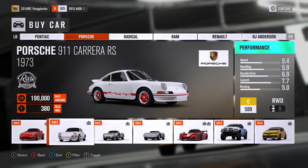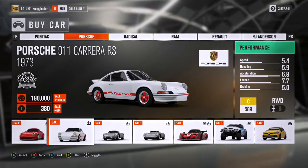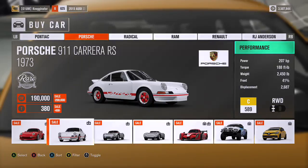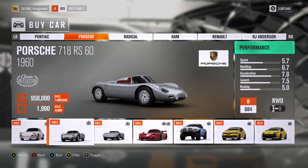This one is the rally car variant and it also comes with the RWB body kit. Porsche made rally cars and this is one of them. It starts as a C-class — 207 horsepower, very light, but has a huge weight bias to the back, so maybe not the best rally car.